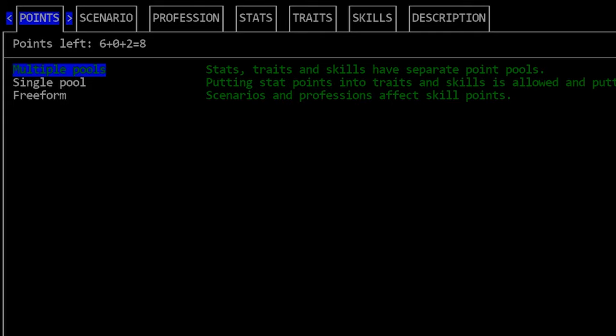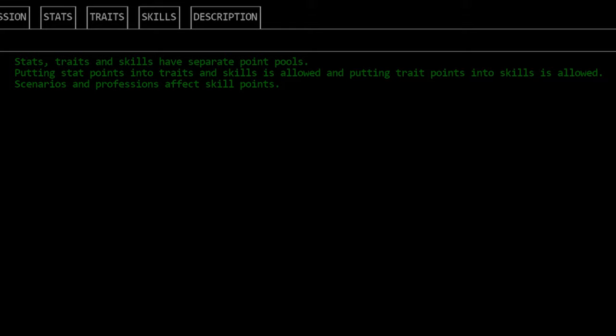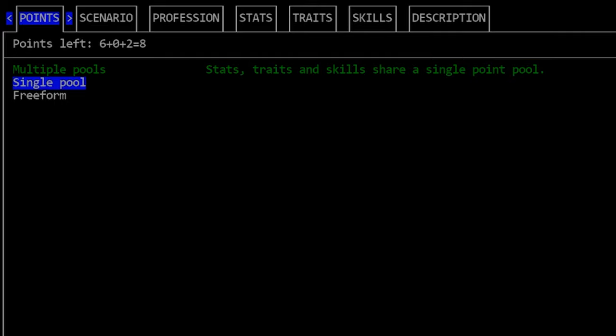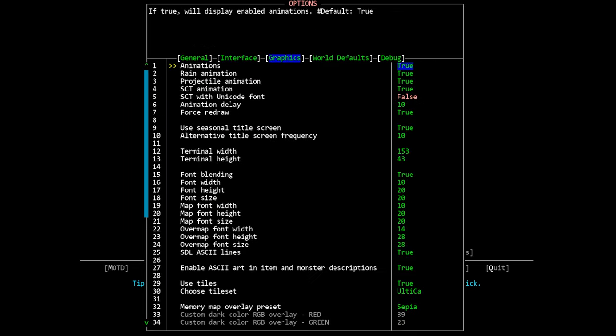The first screen you will see is the points tab. This consists of multiple pools — which is the default — single pool, and freeform. Character creation uses a point-based system and this option determines how those points are distributed. With multiple pools, points from negative traits cannot be used to buy stats — they are separate pools. With single pool you can gain points from negative traits and spend them on any aspect of character creation. Freeform gives you infinite points so you can build your character without any constraints.